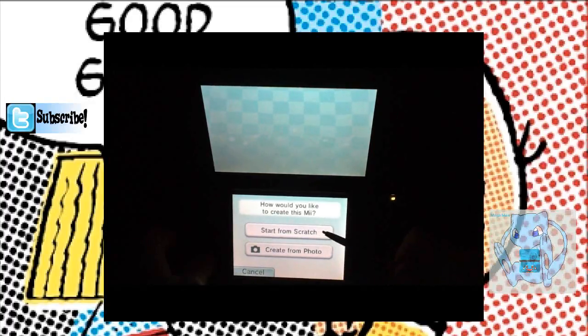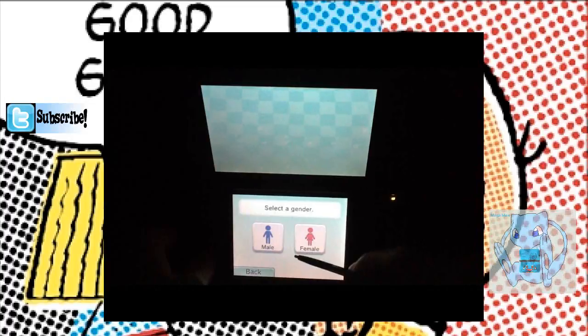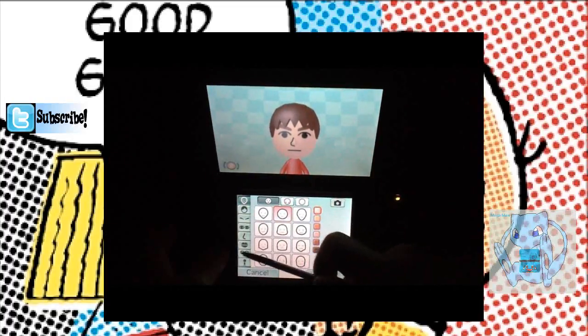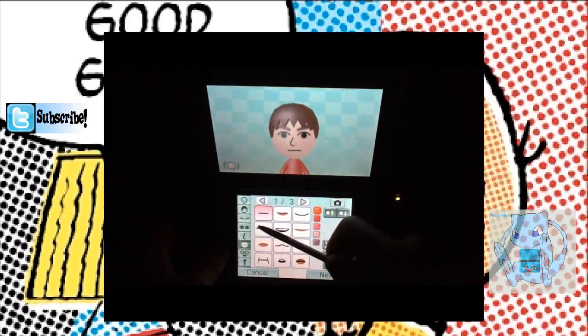Two options: start from scratch or create from photo. We don't want that — we're going to start from scratch. And again, more options: select gender. Is there a gender for demon monster or terminator? No. Really the genders are female and male, so just pick whichever. Now colors — give it a better smile than that, so go in here, smiley face.